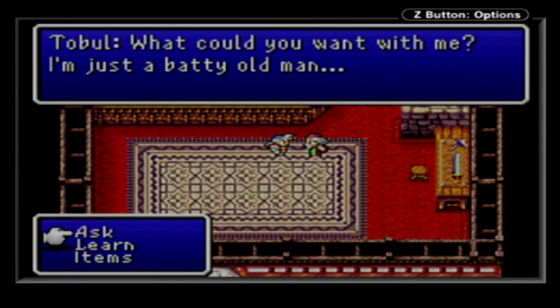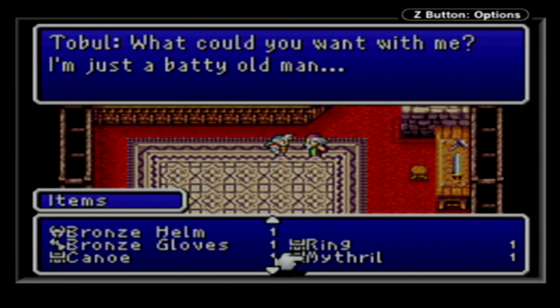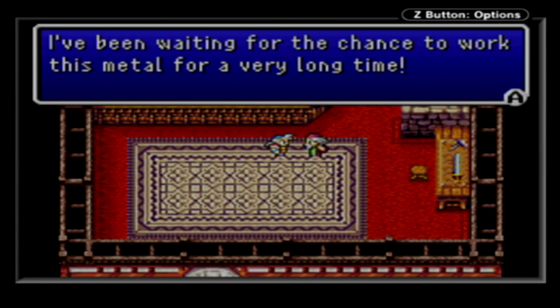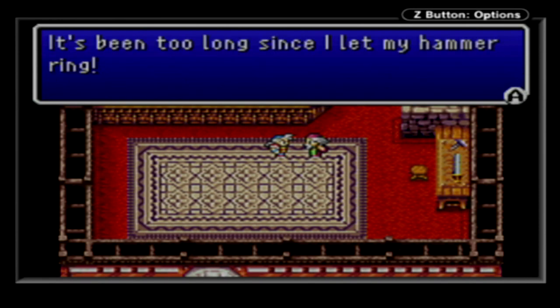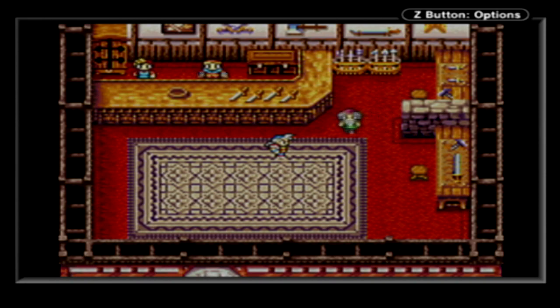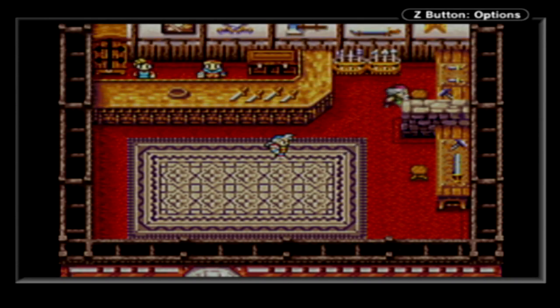What could you want with me? I'm just a batty old man. Well, I've got some mithril for you. Oh, that's mithril! I've been waiting for the chance to work this metal for a very long time. Leave the rest to me - swords, armor, you name it, I'll soon be pounding them out. It's been too long since I let my hammer ring. You can buy the equipment I make over at the shop counter. Well, you keep working away, mate.